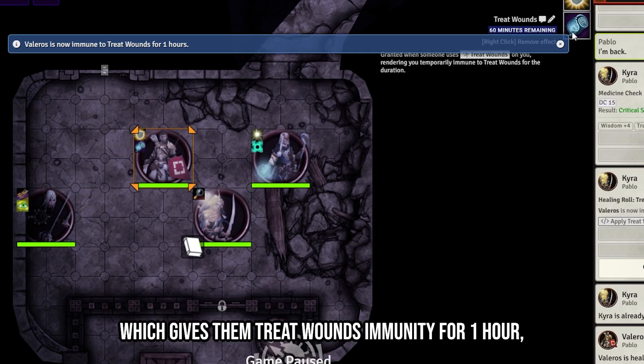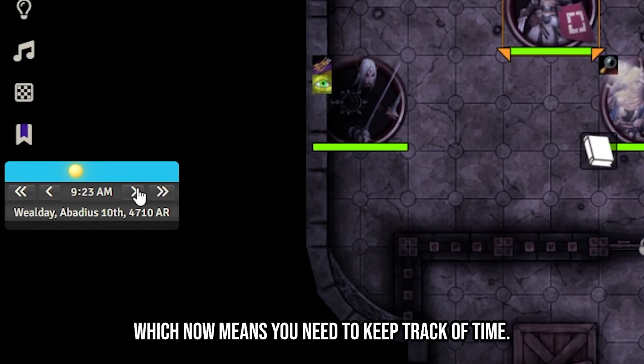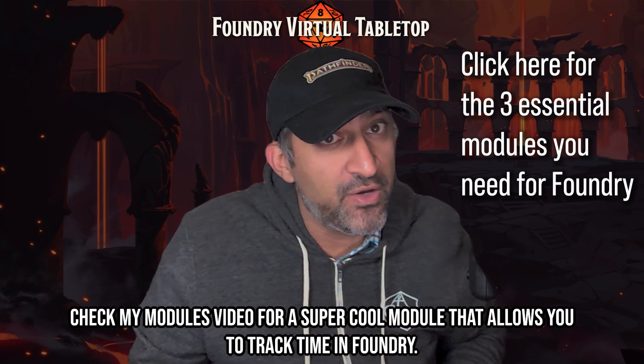Don't forget to also click 'Apply Treat Wounds Immunity' on the target, which gives them treat wounds immunity for one hour — which means you need to keep track of time. Check my modules video for a super cool module that allows you to track time in Foundry.